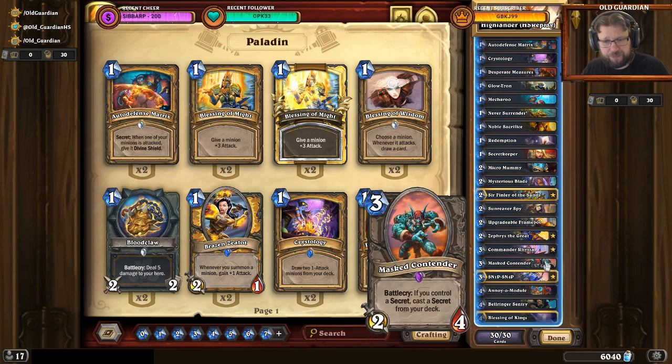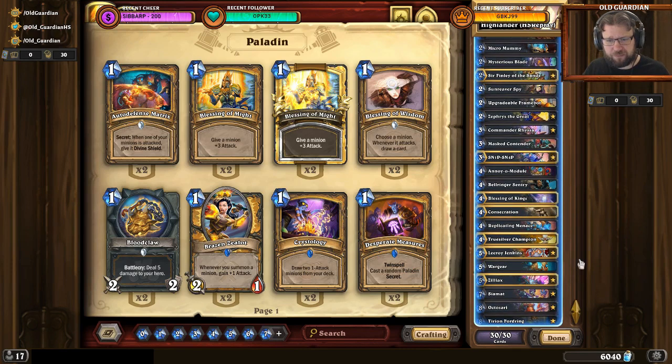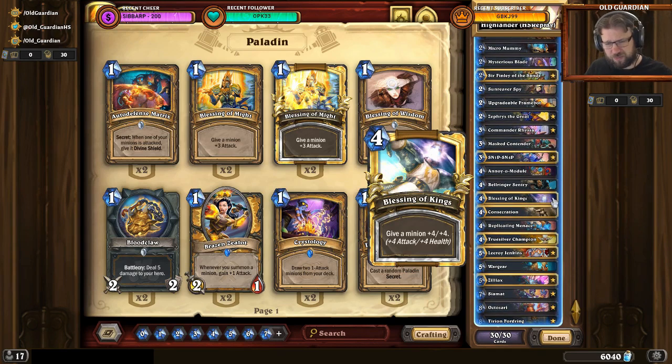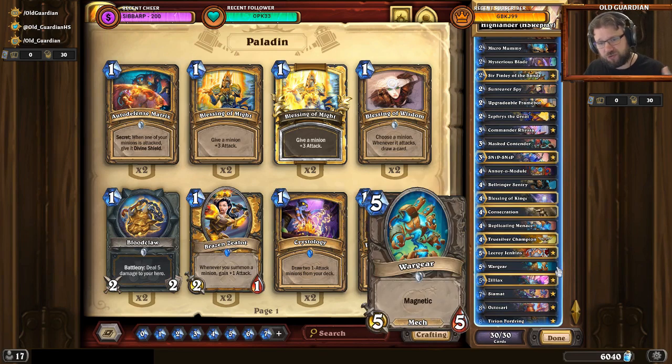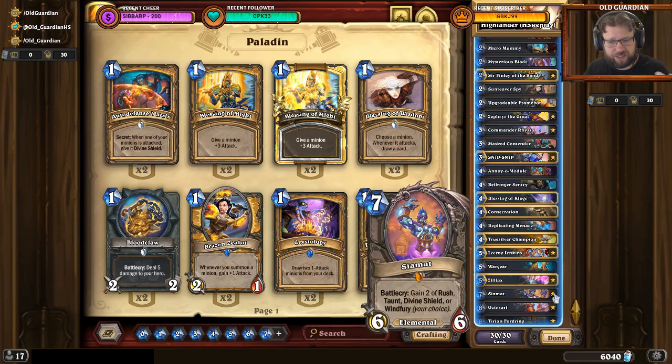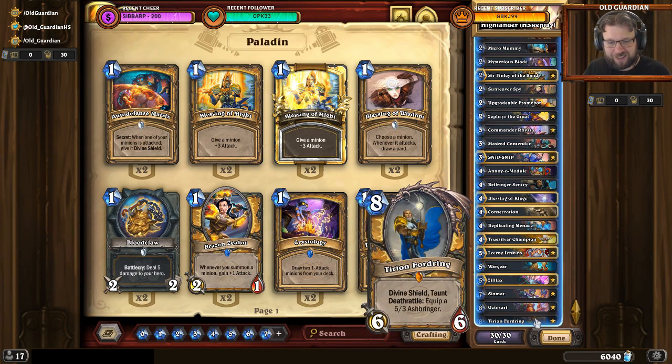But after that, it transitions into something weirder. There's some mechs — Incredible Fame Bot, Snip-Snap, Annoyer-o-Module. There's some buffs with Kings, a little bit of AoE, Leeroy giving reach, Walkier potentially giving reach, Siamat as a big threat, Oktosari for a big refill, and Tirion Fordring — the classic Paladin curve-topper for mid-range lists.